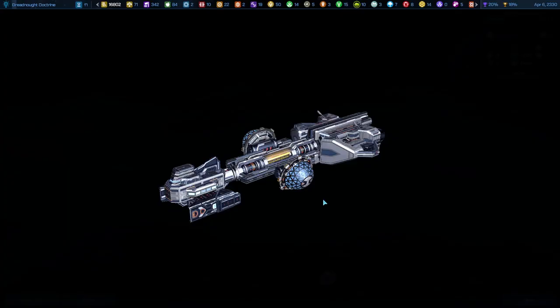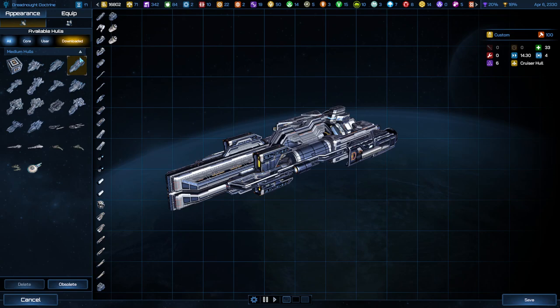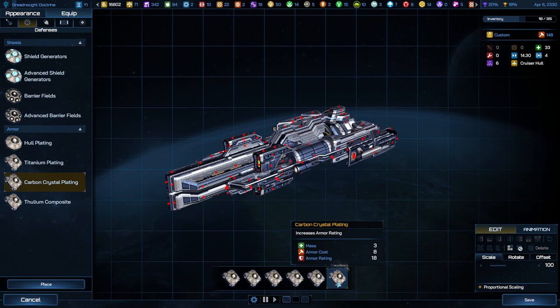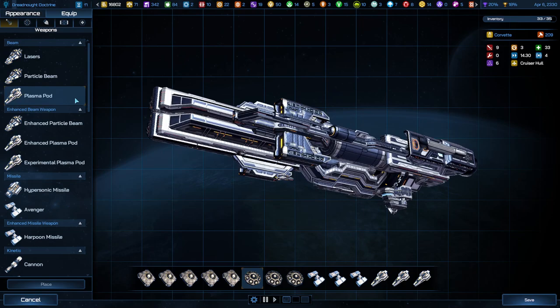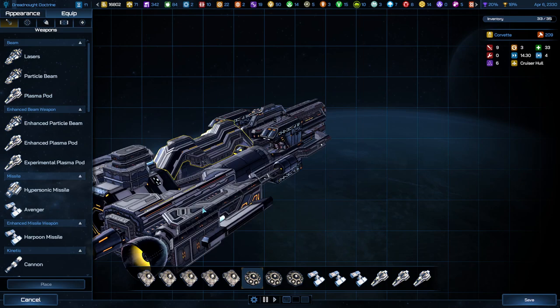Then repeat — we'll do a Cruiser start. And carbon crystal plating — I don't even know what half is, good enough. Then for the rest, I'll probably do half missiles and half of something else. I just don't spend any time on this. You could sit here and place all these individually and make it look pretty, or you can just double-click and let them show up, then save. We'll call it A3.